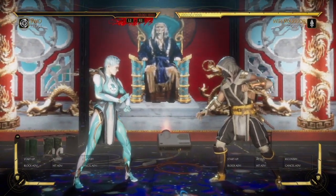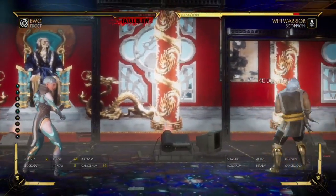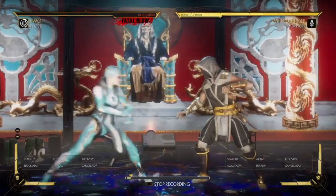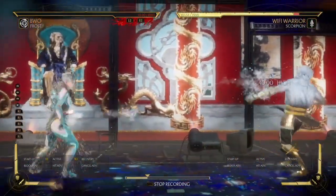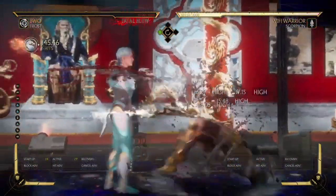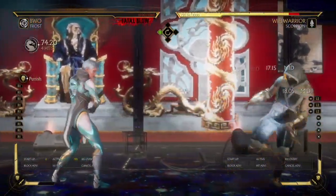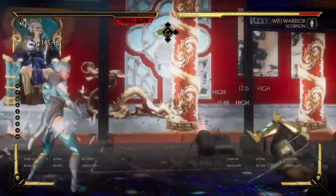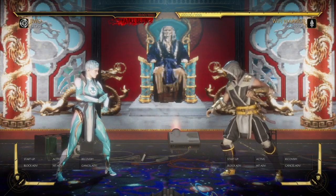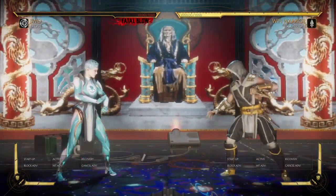If your opponent doesn't have a teleport, you can literally start bullying them with your projectile. You can start doing this and make it a guessing game. So let's say I hit you — I try to roll backwards or forward. It's a punish. Your opponent can't do anything. They try to back roll — it's hard to get in after that move lands. You can't forward roll either, because that's going to be a punish. If your opponent has a teleport character, they can throw that. If they don't, they're kind of fucked.